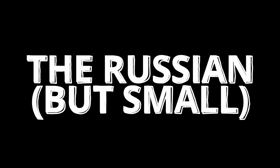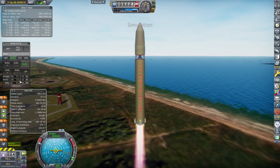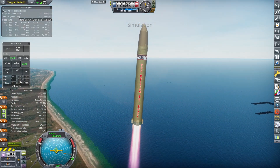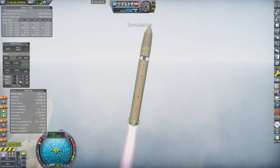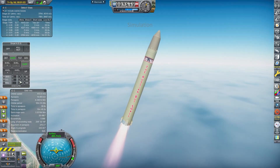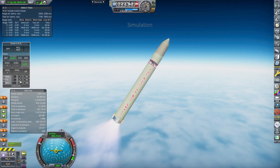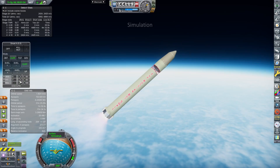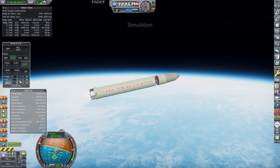What happens when you unlock 1958 Orbital Rocketry, remove the RD-107 boosters, and replace them with an RD-105 upper stage? Well, it turns out you get the Russian — but smaller. The first stage remains mostly the same as the previous vessel: aluminium stringer tanks with an RD-108 engine, but made drastically smaller so the engine can provide enough thrust to get off the ground. The second stage is an RD-105, also using aluminium stringer tanks, and these two combined give the vehicle 9,700 meters per second of delta-V with a 300 kilogram payload.